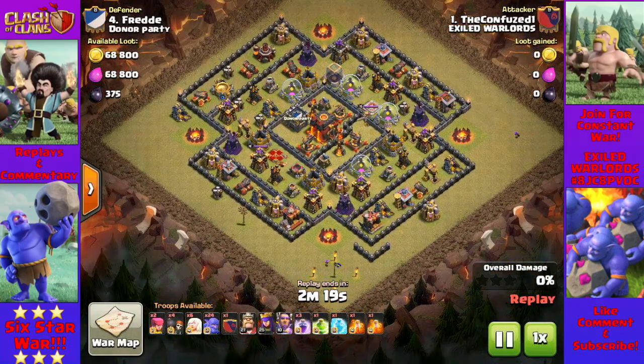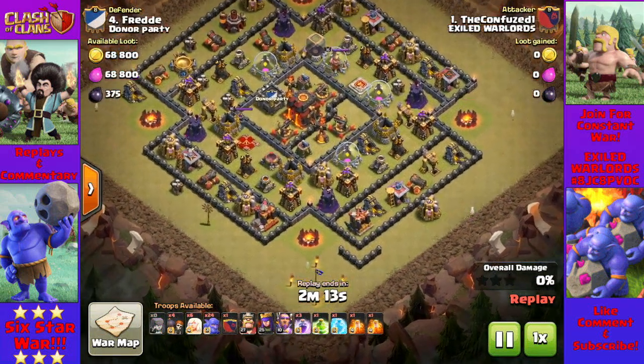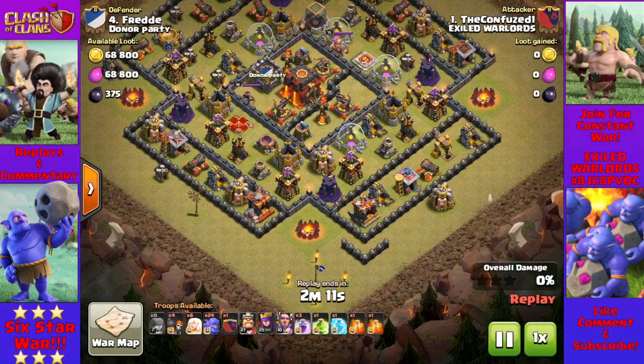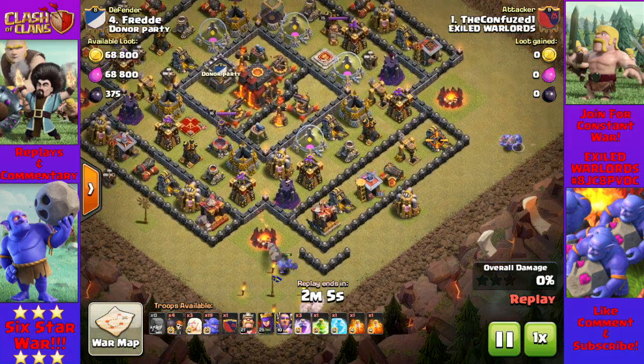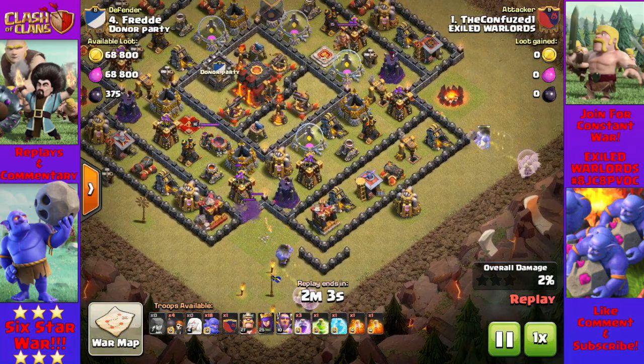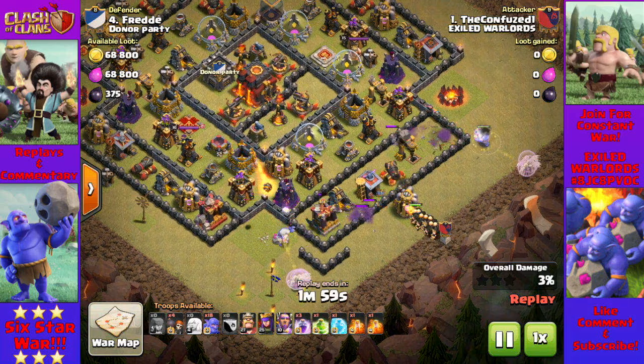I started out with four archers. My intent was to put one archer on each of the army camps, thinking they were out of the range of defenses. After dropping three of them, I realized they weren't, so I went to start my main attack. I accidentally dropped the fourth archer before creating a funnel with two bowler walks. This was a cleanup, and I knew there was a hound in the clan castle — so of course I didn't bring any troops along to deal with it.